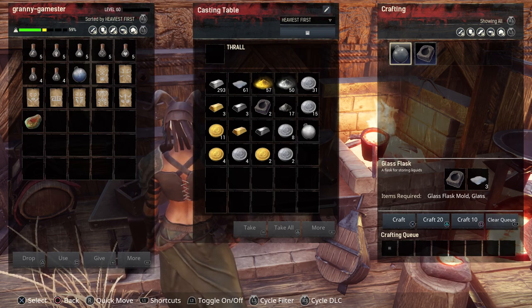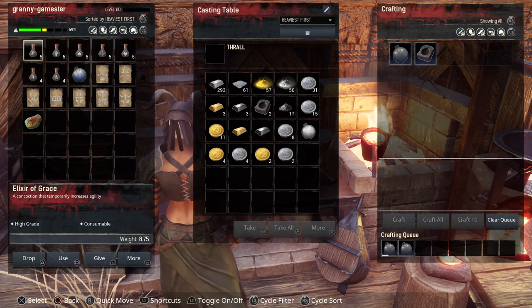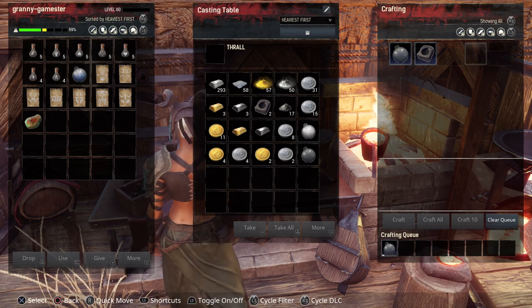You're probably wondering how do you make the water filled glass flask. You need to go to your casting table and make the glass flask mold which takes 15 iron bars. Then to make the glass flask you need the mold and the glass. The glass you can make by putting crystal in your furnace. So once you have that you can make some of these.